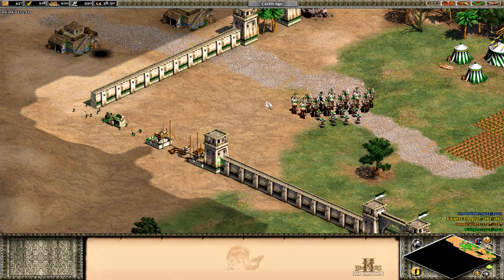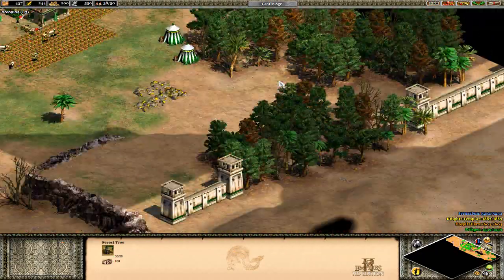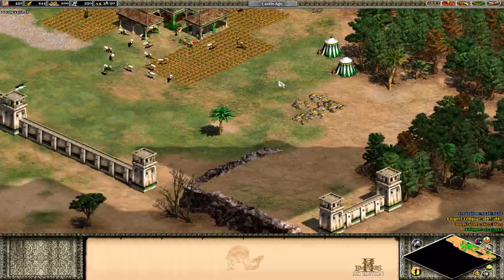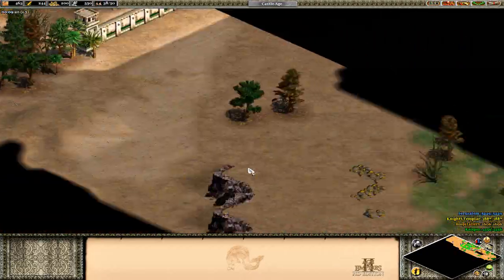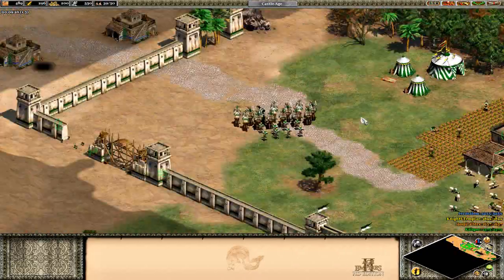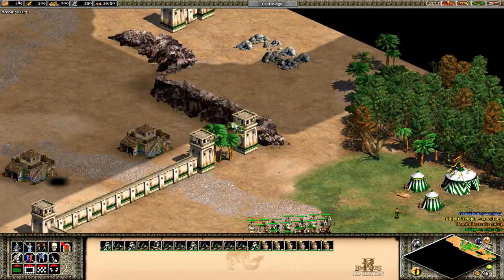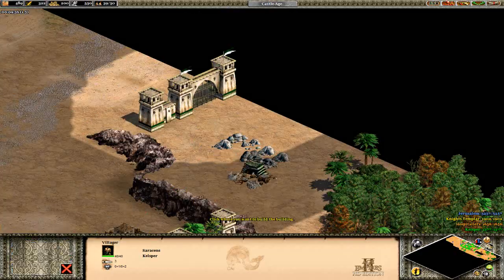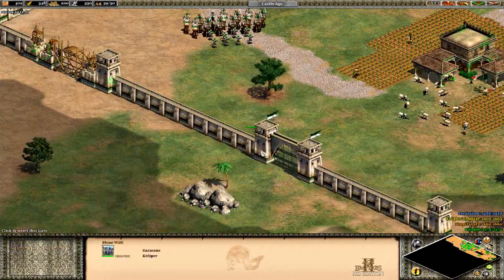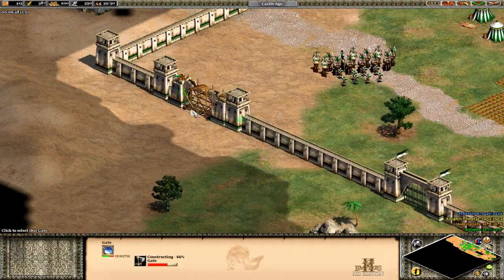We do have some villagers coming out now. So many sheep - I don't even know what to do with them all. We're going to get some on stone as well. This is a pretty good start, honestly. We don't really need to be scouting out a bunch early on. There's some gold over here as well. We're going to get a mining camp up here and lock my last gate.